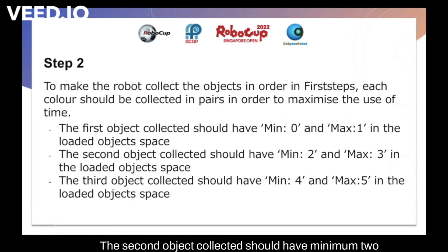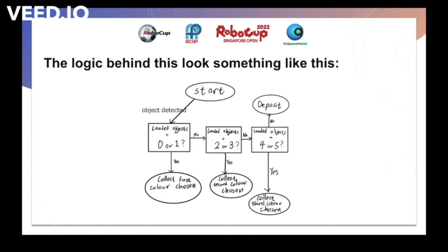The second object collected should have minimum 2 and maximum 3 in the loaded objects space. The third object collected should have minimum 4 and maximum 5 in the loaded objects space. This is the logic behind the RRGGBB strategy.